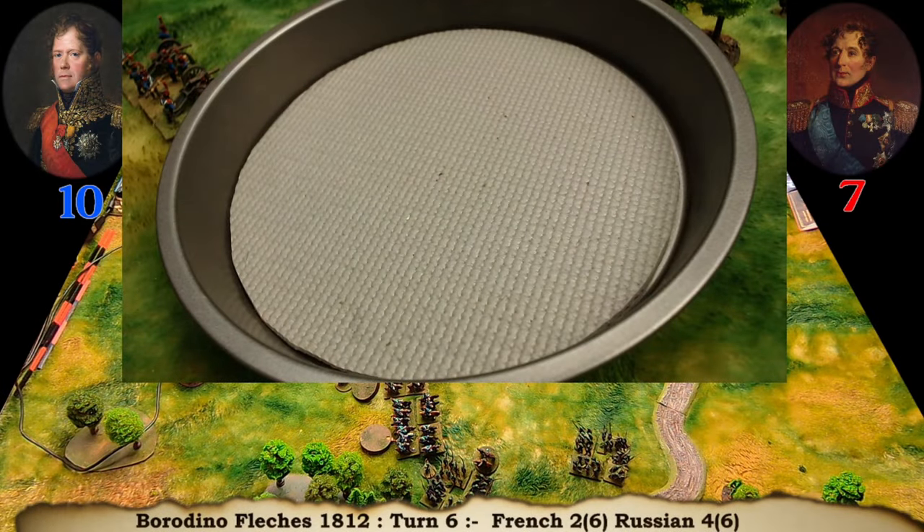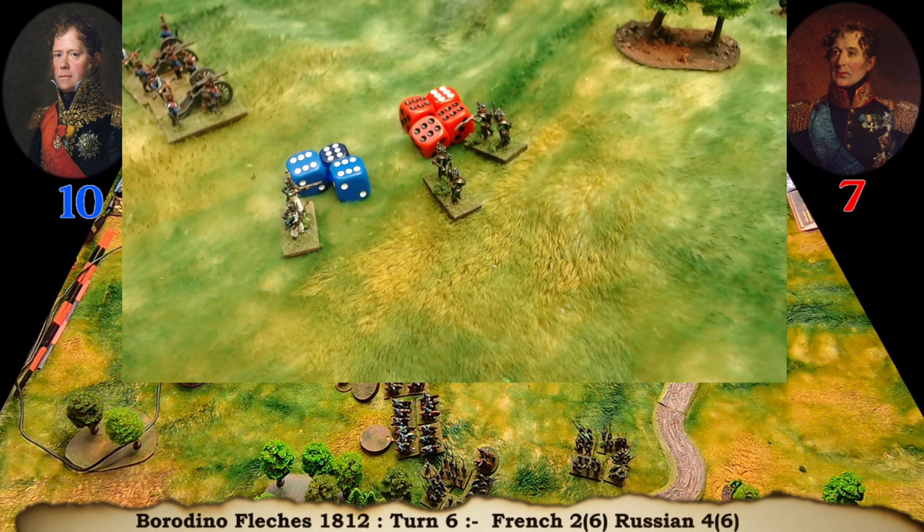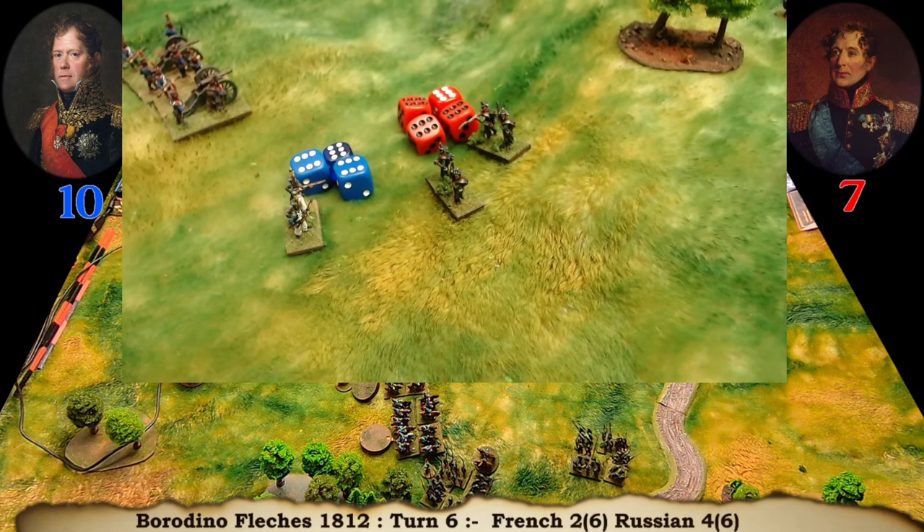The skirmish phase. The Russians have a slight advantage in the skirmish phase. It's hard to roll sixes. The Russians have won the skirmish phase by one, so they will be acting first but with no extra momentum.